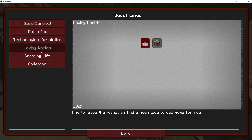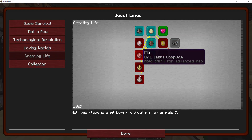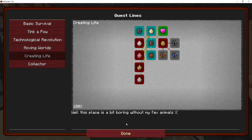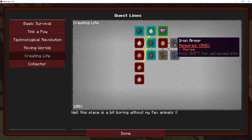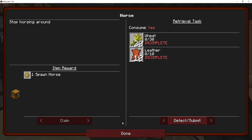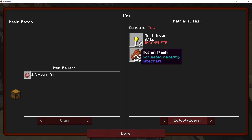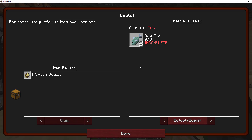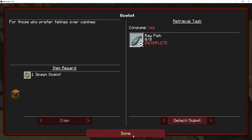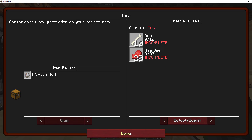Moving worlds — that's the one where we get off planet. Creating life — do I want to do that? I get to spawn a sheep. Get a horse — what do I need for a horse? I need 10 leather and 30 wheat, that can be done. That's wool and leather, I already have that. Pigs — that's easy enough to do. Ocelot eats raw fish — where do I get raw fish? I'm not going to fish.